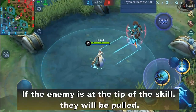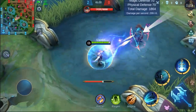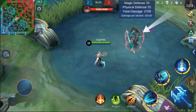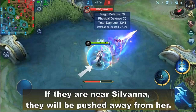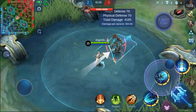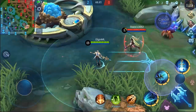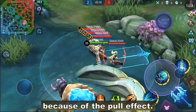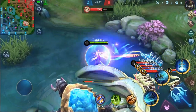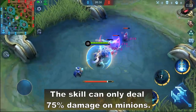If the enemy is at the tip of the skill, they will be pulled. If they are near Silvana, they will be pushed away from her. It has no slow effect, but it can be used to slow down a target because of the pull effect. This skill can only deal 75% damage on minions.